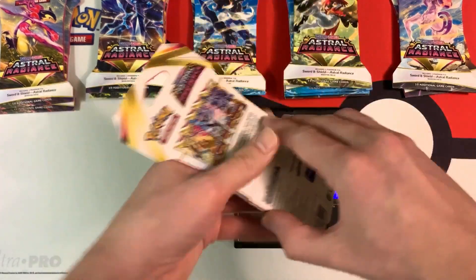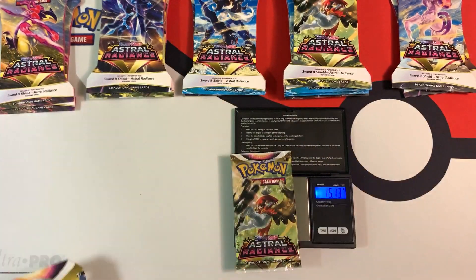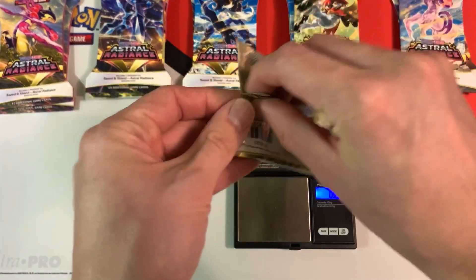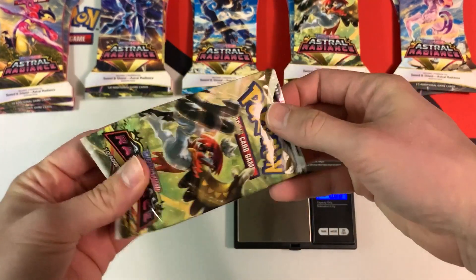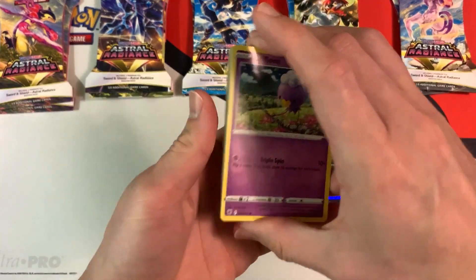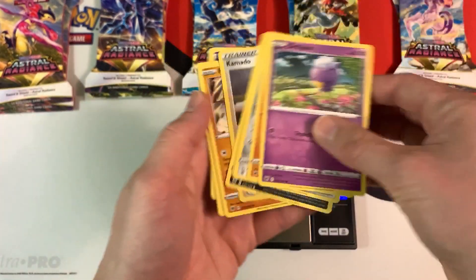So this lightest one, I don't even know what to expect from it. Maybe a trainer gallery card, but who knows. The weight of the individual booster pack is 20.88 grams. And inside, what color code card will we find? It's white, which means the best thing we can get is a card from the trainer gallery. And we got nothing. So let's move on to the next Typhlosion pack.